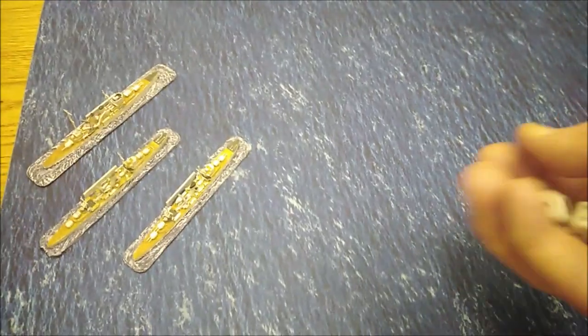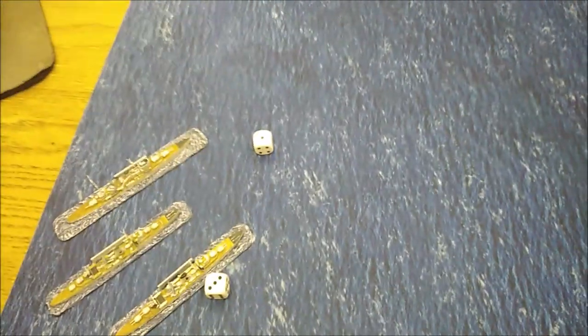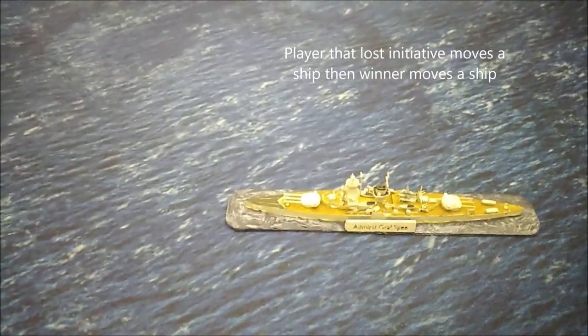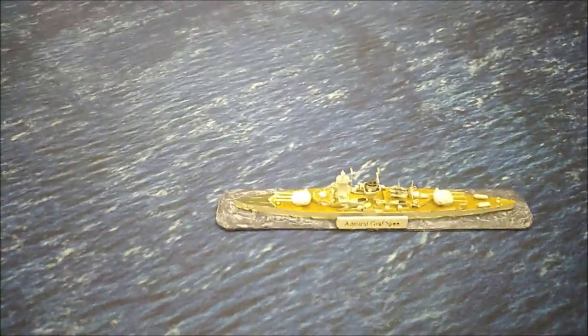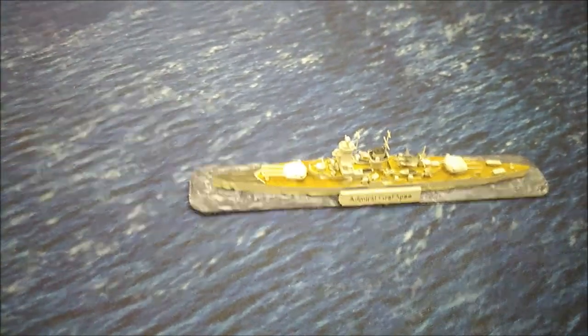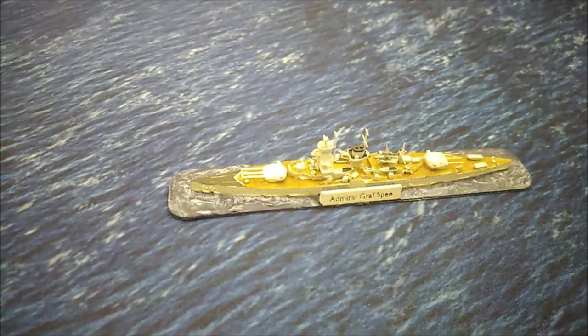The first thing we need to do is roll for initiative for both sides, which is 2d6. The British have got a 4 and the Graf Spee has got a 3, so the British have won the initiative, which means the Germans have to go first. The movement rules state that a ship can move up to its speed — for the Graf Spee that's 6 inches. It must move 1 inch minimum, and it can turn up to 45 degrees for every 2 inches that it moves.